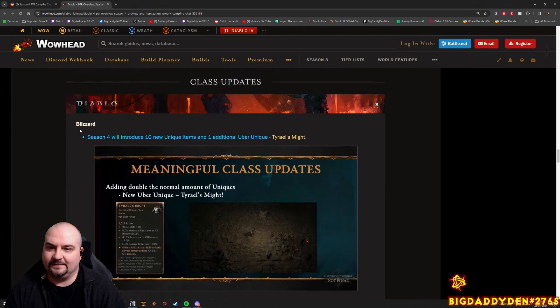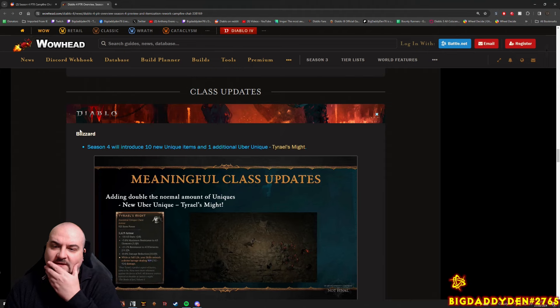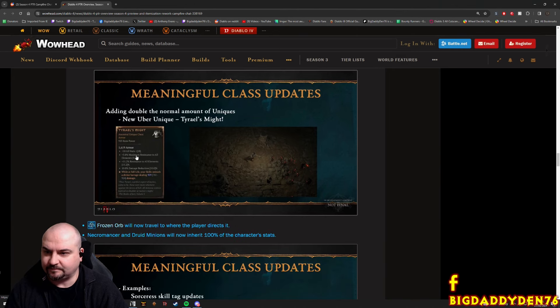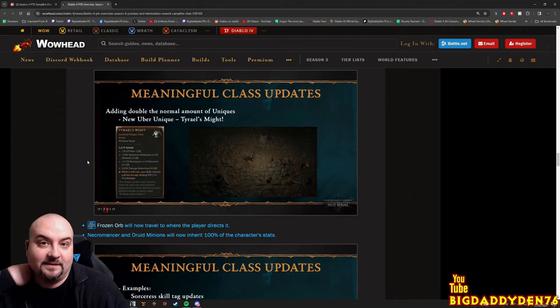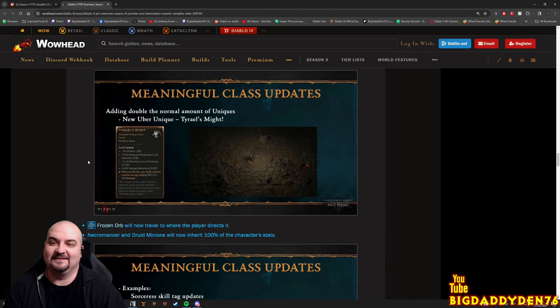Class updates - Season 4 introduces two new unique items and one additional uber unique. The new uber unique is Tyrael's Might, an essential unique chest with all stats, maximum resistance to elements, 10% damage reduction, and while at full life your skills unleash a divine barrage dealing damage to enemies around you - so basically nuking holy stuff. Is this a little teaser for a paladin coming maybe? Either way, there's a new uber unique - Tyrael's Might - looks pretty good.